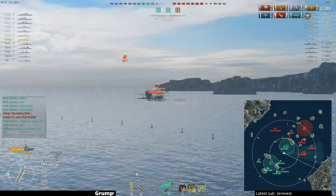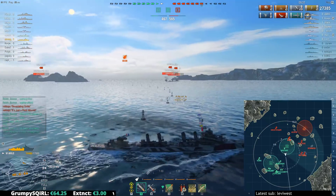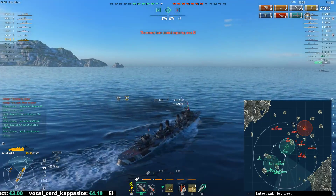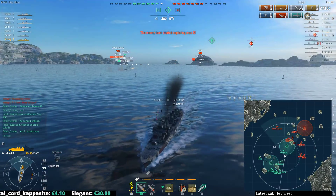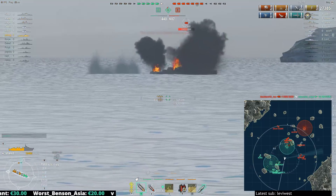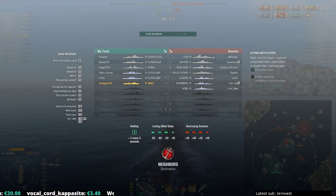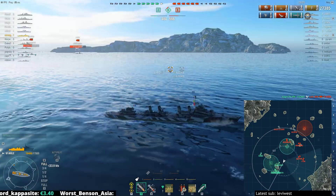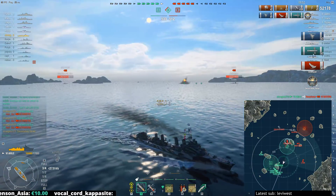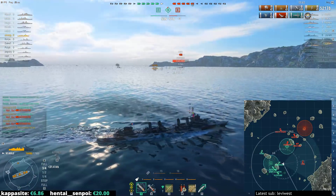With my torpedoes loaded and no enemy destroyers to mess my day up, if I get spotted it's purely a mistake of my own. You can see this is pretty much a textbook launch against the Bayern — getting in front, getting a complete parallel, torpedoes aiming at a 90-degree angle from him. I don't know why our Akatsuki is opening fire in the middle of the open, but if he had considered using concealment and camo-dropping torpedoes, this game would have had a very high chance for us to come back. But as it stands the enemy team has four battleships. The Bayern actually takes those torpedoes — two torpedoes for a devastating strike is pretty incredible.